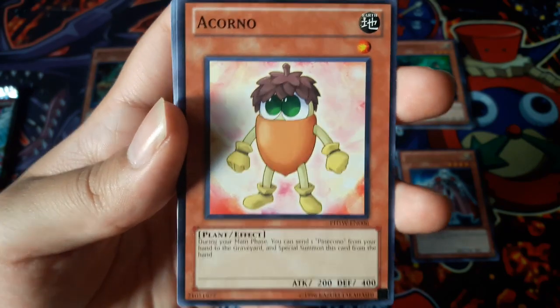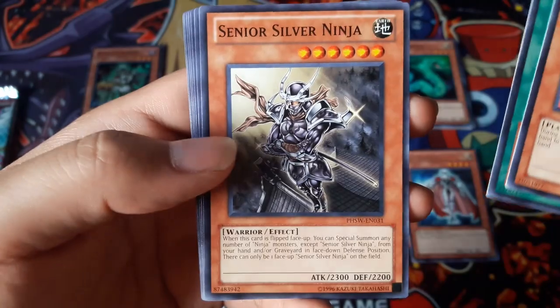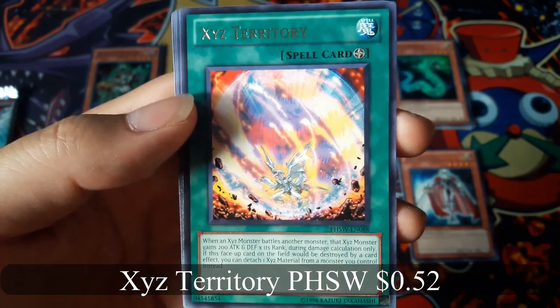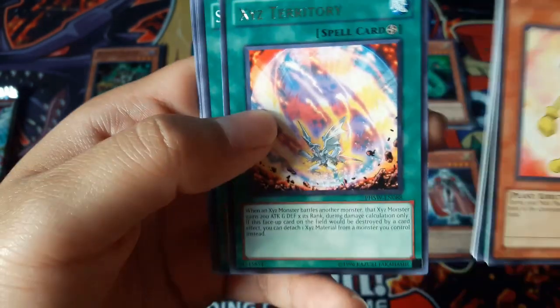A Cornel. XC Territory for a Rare. Here we go.